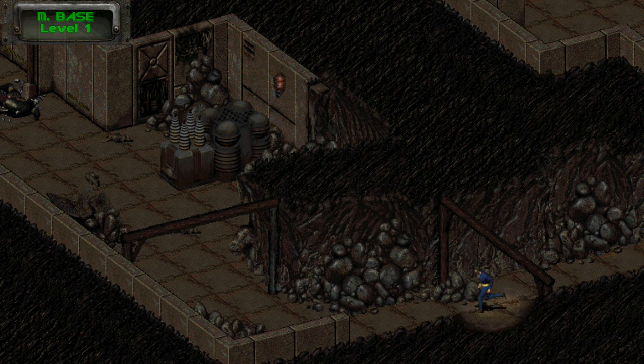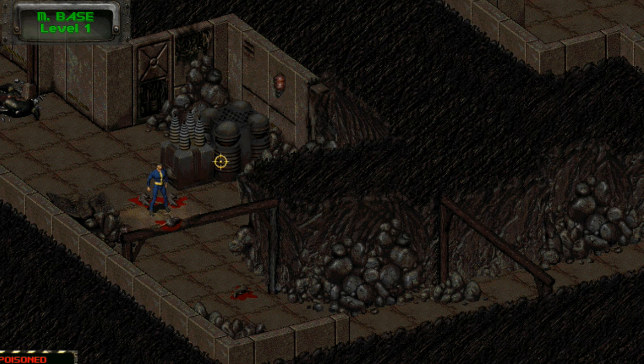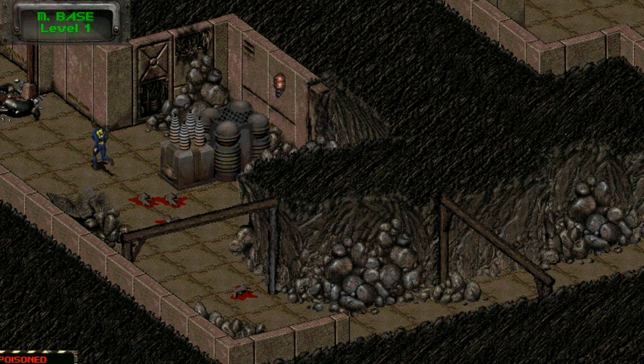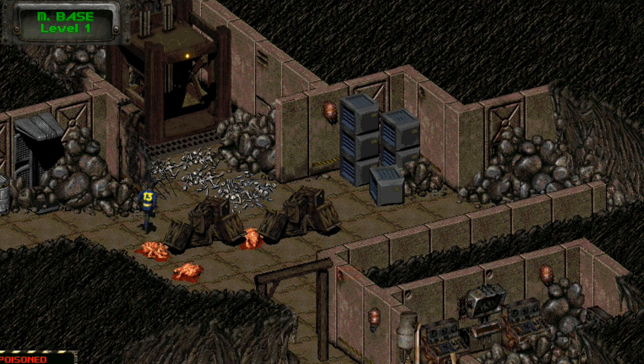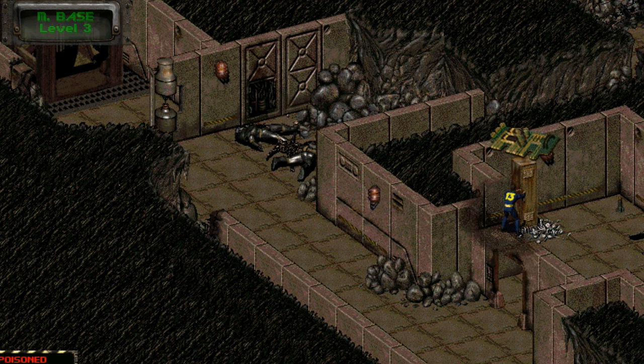After getting inside, Mariposa will be dark and full of poisonous mutated rats. The module is on level three and the elevator is the only way to get there. Unsurprisingly the power generator isn't working so the elevator doesn't have any power. You can run your own repair skill against the generator, or if Vic is in your team he can get it working no problem. Once you've jumped through all these metaphorical hoops, take the now working elevator to level three, squash some more rats, then search the nearest room with the rusted out locker. There you will find the green module.